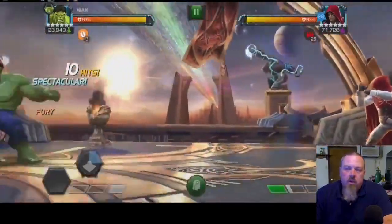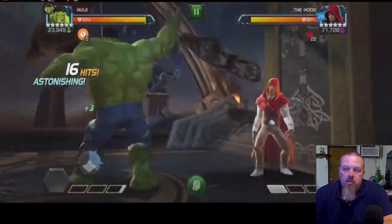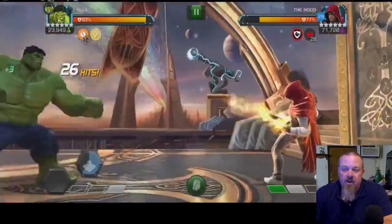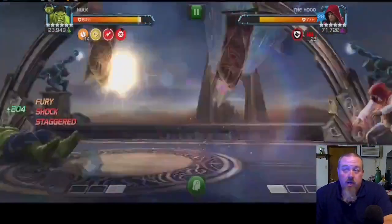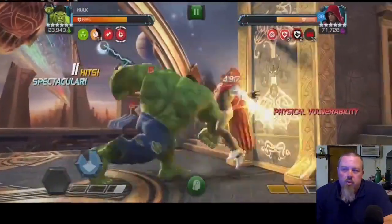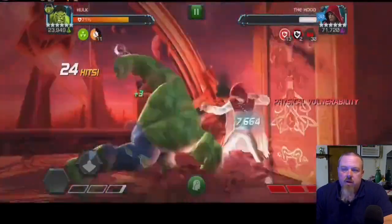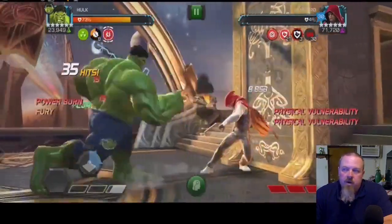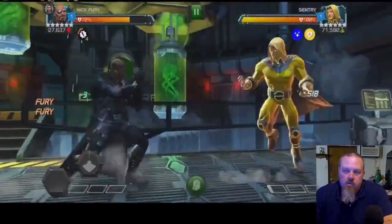Back to Hulk for the Hood fight. Just making sure we're keeping the stun on him for the Hulk juggle and moving forward through the fight. It didn't go quite as smoothly as the Loki fight, but with the Relic available we didn't have to worry about taking that special 3, which was a great advantage.